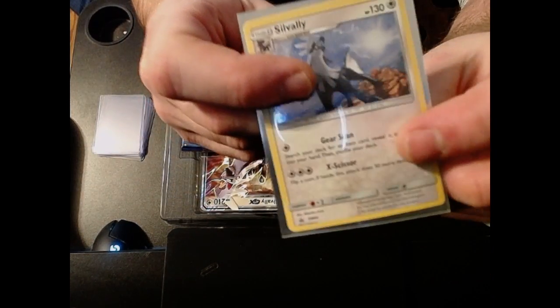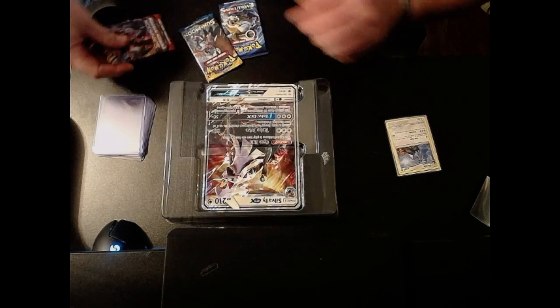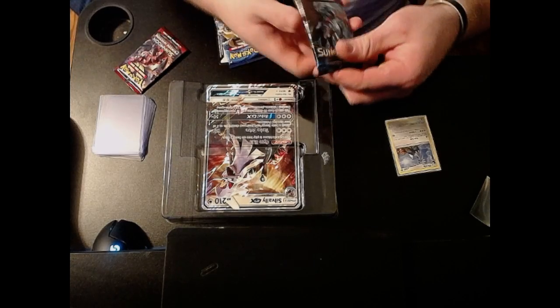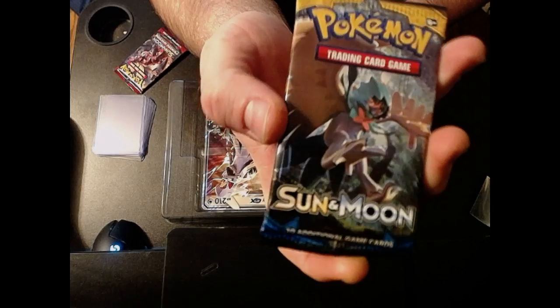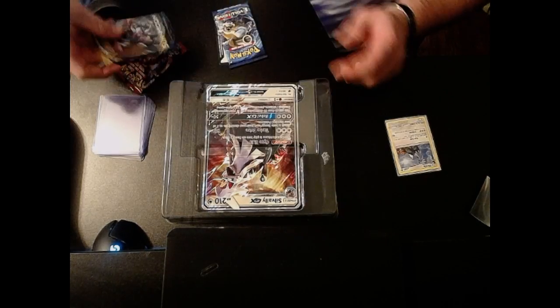Go ahead and put that in a sleeve just because it is a holo — you got to sleeve your holos, and if you don't then I don't know what you're doing. There's a Crimson Invasion, Sun & Moon, and then just a basic Sun & Moon pack, and then like I said here comes the evolutions pack.